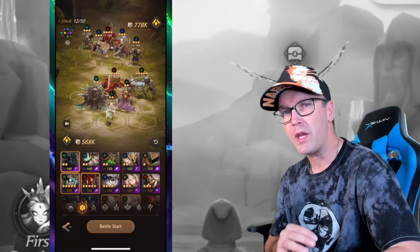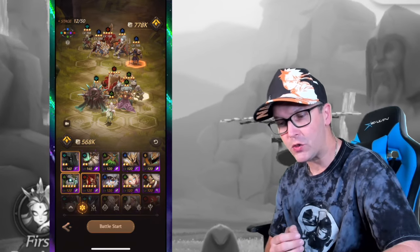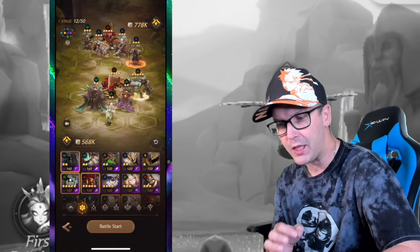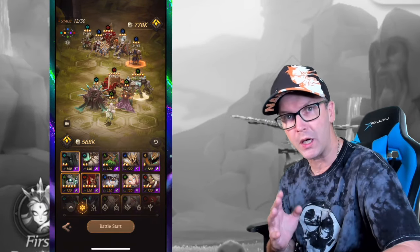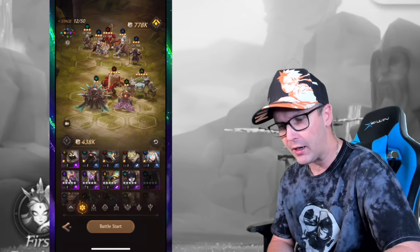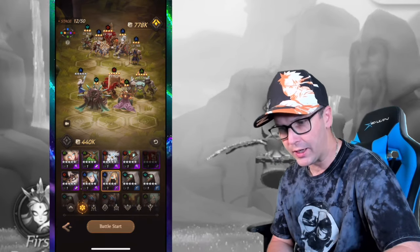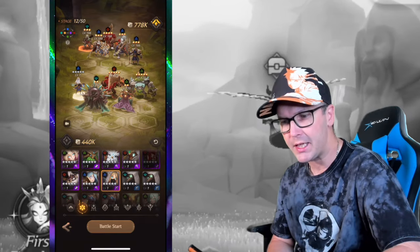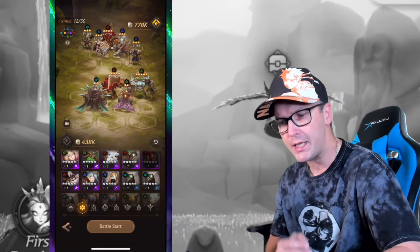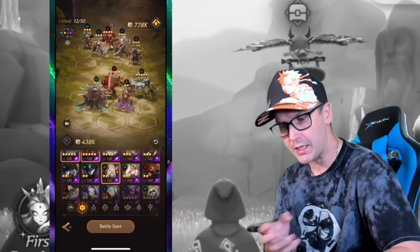When you go into the battle screen, we can pick up to five heroes to put onto this screen. We can move heroes around just by holding on to them — it can be a little tricky but you can drag and swap them. The guy up front with the orange next to him is who we're attacking. You want to have your tanks in the front and your intelligence and supports in the back.